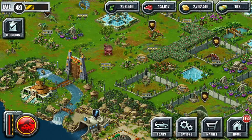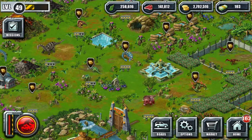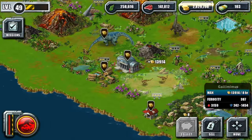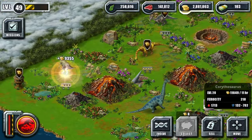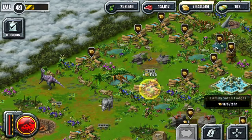Hello everyone and welcome back to Jurassic Park Builder. We're here on our little corner of Jurassic Island, checking in on all the dinosaurs — they're doing pretty darn good. Let's go ahead and start gathering up our donations from them, collecting from the museums. We've actually been collecting a ton of money; we're almost up to 3 million coins again.